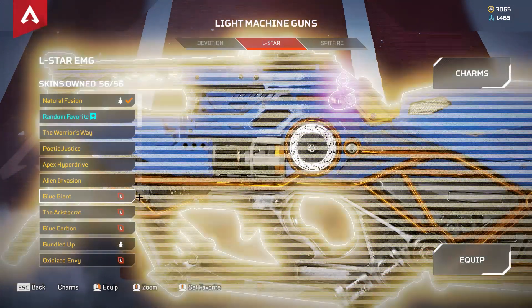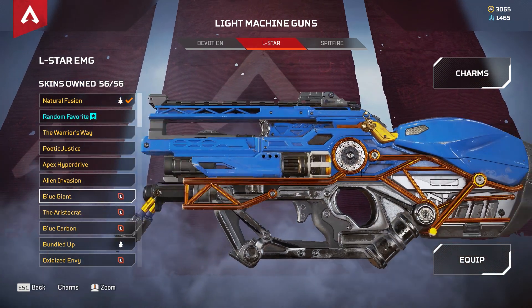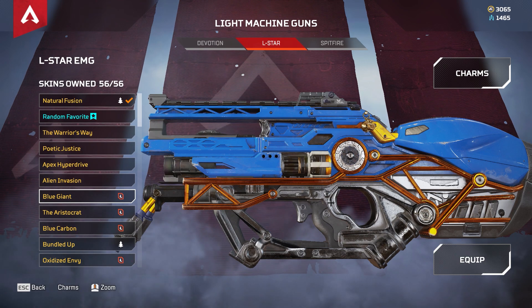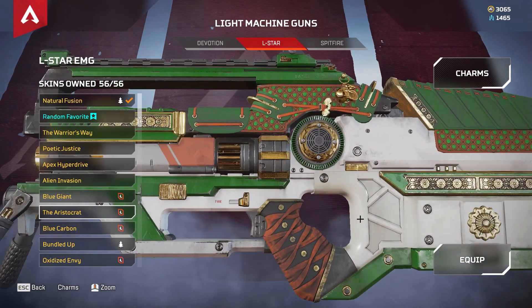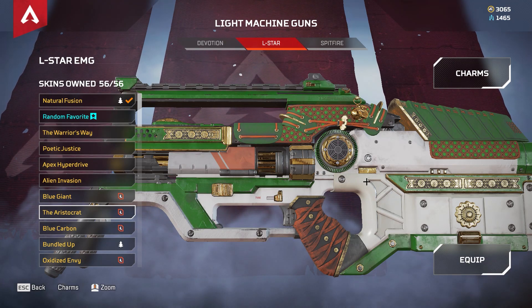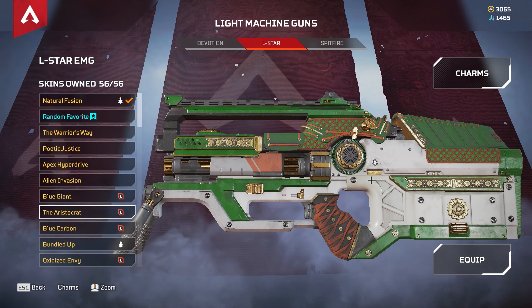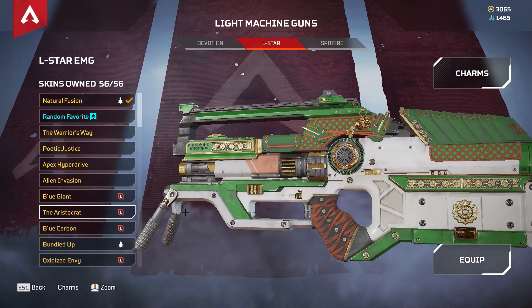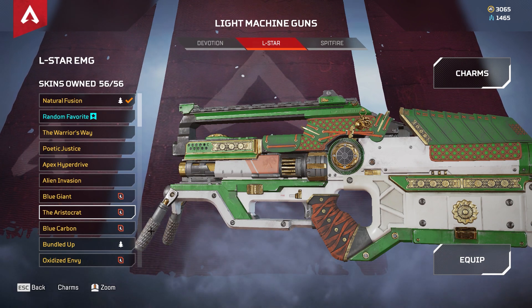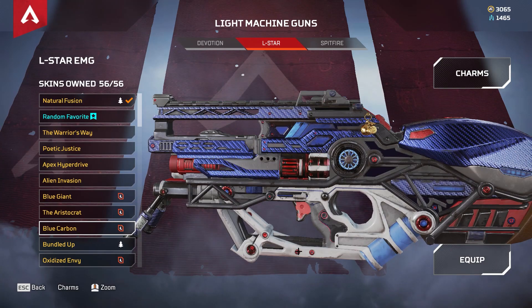Then we have Blue Giant, the very first recolor for the L-Star. This one is not too bad — I'd give it a six out of ten. The Aristocrat is a recolor of Warrior's Way. I have to say I prefer the red one; the green is a bit too dim so I'm not quite into it.